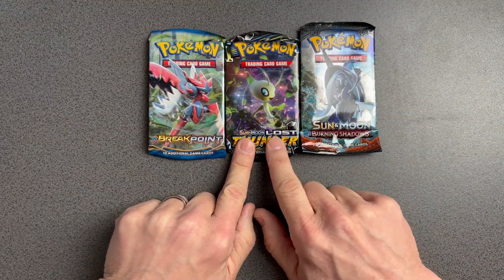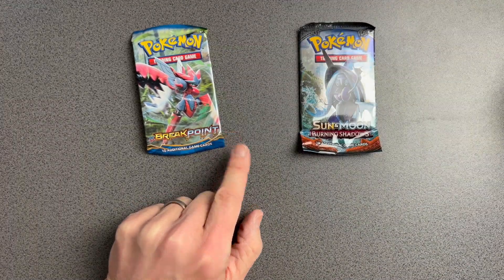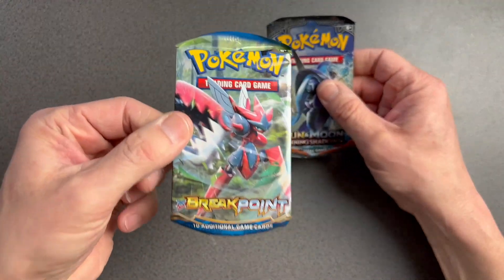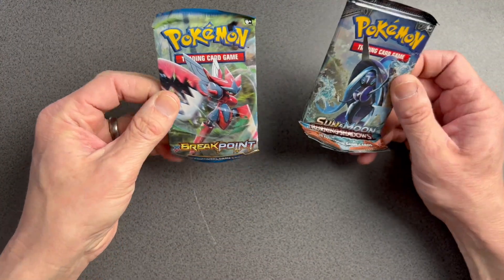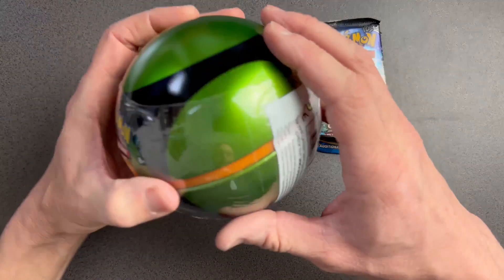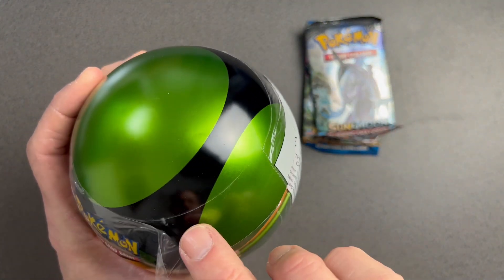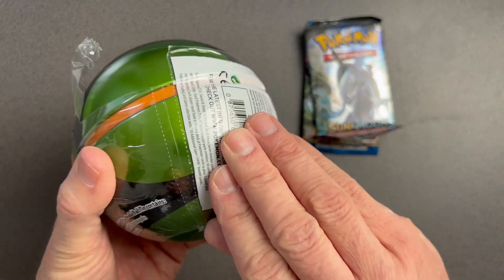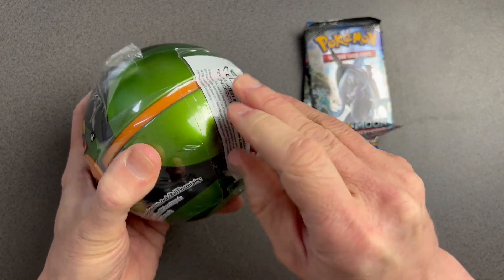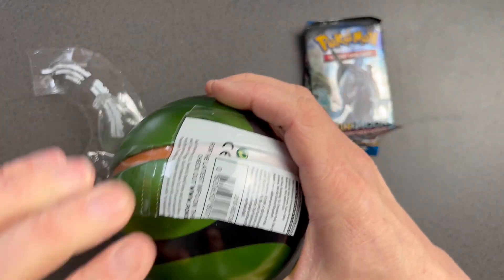I don't have Lost Thunder packs so this one will probably stay sealed. Burning Shadows and Breakpoint — old school X and Y era. I'm not sure how much they're worth now value-wise, but I'll let you know on screen. Now let's look at this Dusk Ball — it's been sealed so long you can see the crease on it. I am nervous — let's try and get it open.